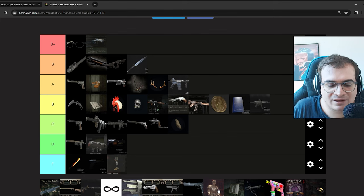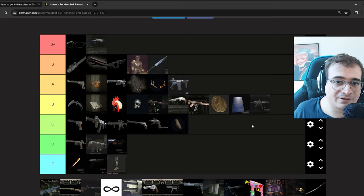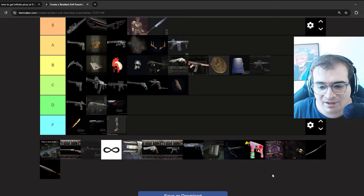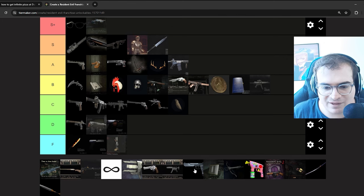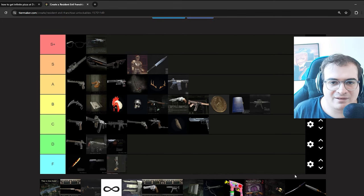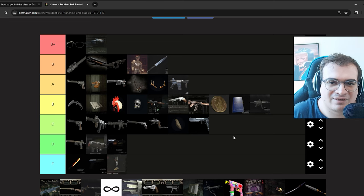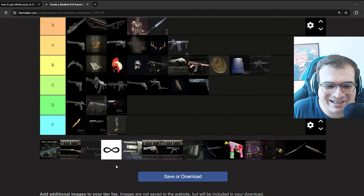I almost forgot about Ashley — I'm putting Armor Ashley on S rank. She helps a lot: with the armor she doesn't get grabbed. I don't personally prefer using her, but it's super helpful, so S rank. The Infinite Samurai Edge — it's just whatever, not that great. It's the infinite pistol from Resident Evil 2. It helps sure, but it's not necessary and doesn't change my gameplay that much.